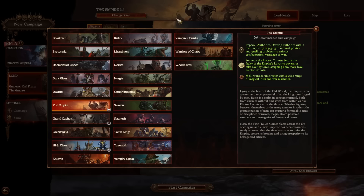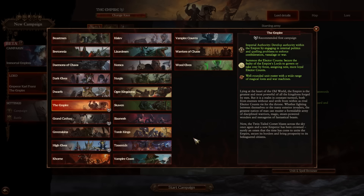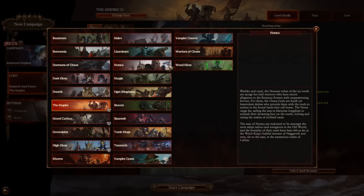Let's firstly do a process of elimination. There are 23 races in the game currently, and the movement bug can be done by everyone except the Warriors of Chaos and Nurgle. The reason is that this movement bug requires you to be able to locally recruit a unit that takes one turn to recruit. The Warriors of Chaos and Nurgle both instantly recruit their units, so they cannot do this movement bug.